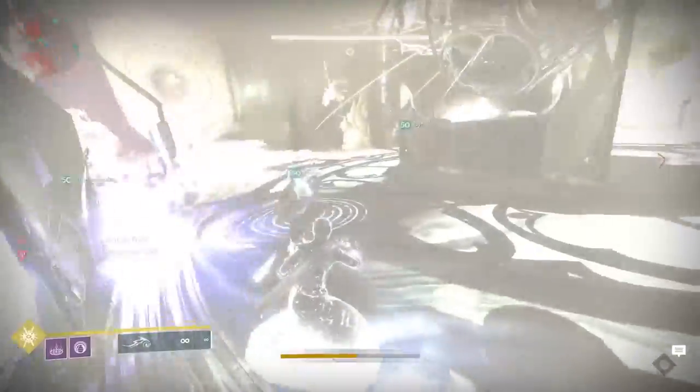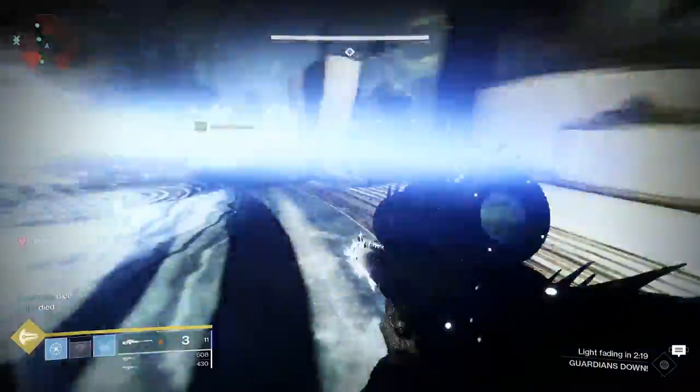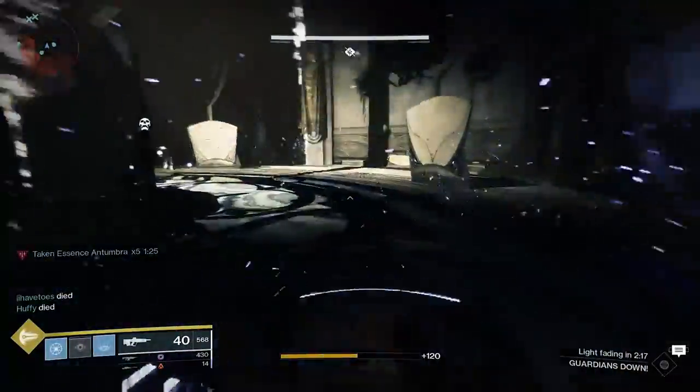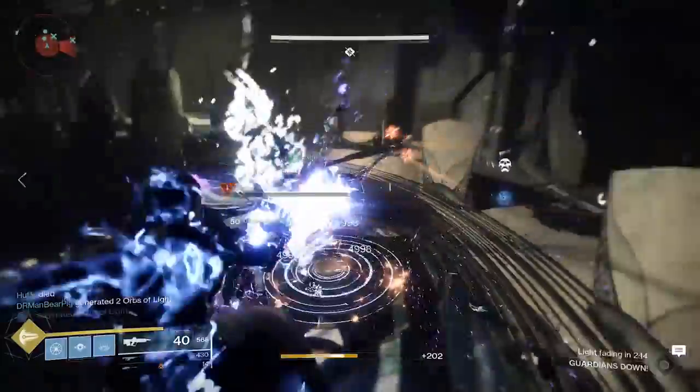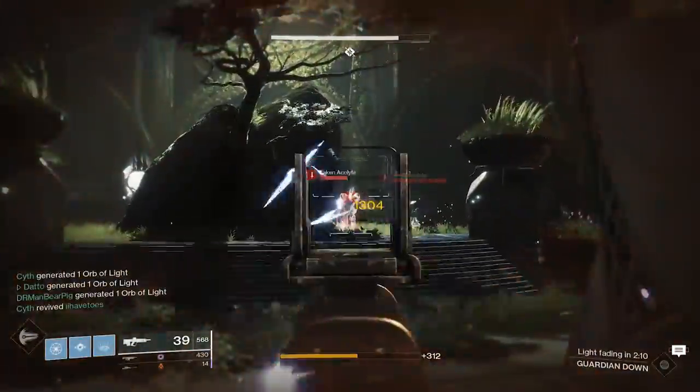The problem is that putting a key into the wrong slot will cause you to die and will cause you to lose that key, which is basically in all instances a wipe. So how do you figure out which key goes where? Well, let's go back to the icons on the lock.